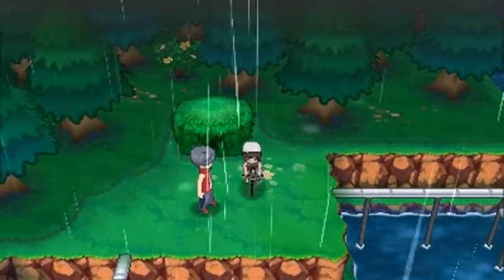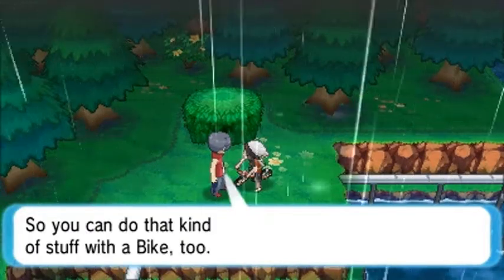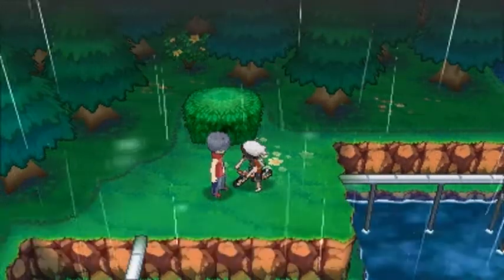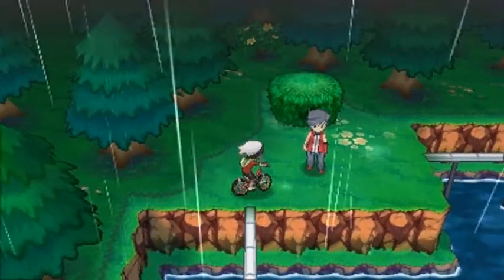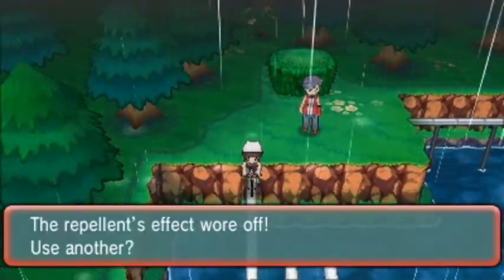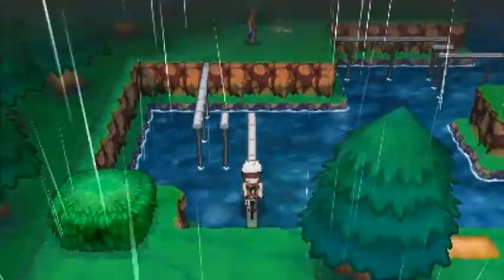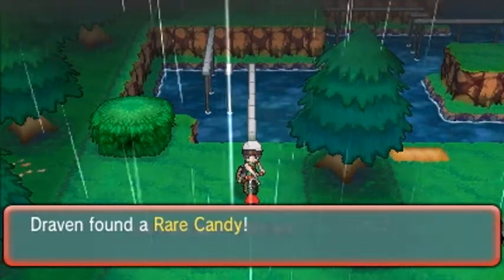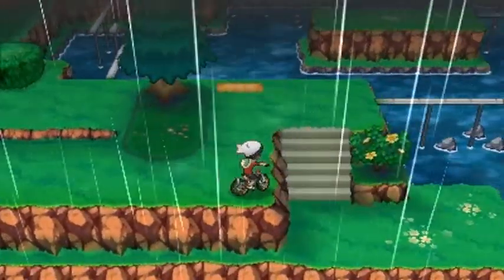There is the man. If you talk to this guy, he says 'nice jump,' so you can do that kind of stuff with a bike. Once you talk to him, it will actually activate a little something. It was already activated because we talked to the little goth girl near the desert. And bam — we found ourselves a Rare Candy! This is also a very good location for a secret base.